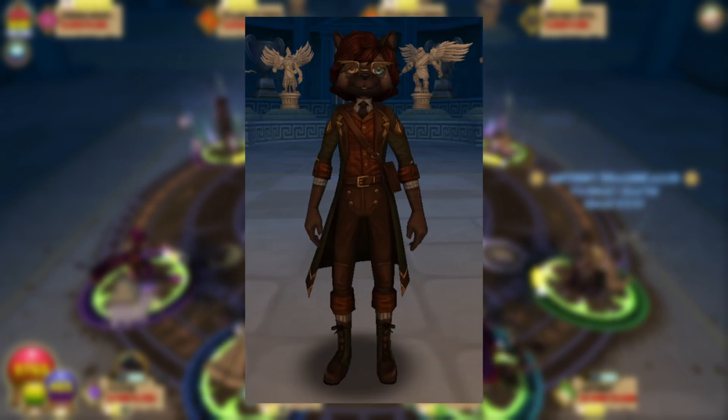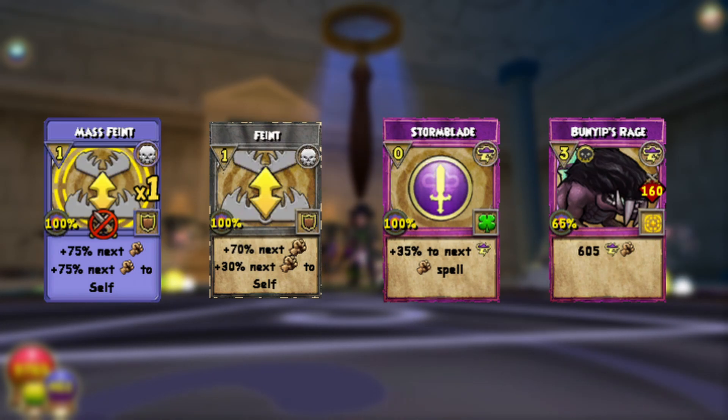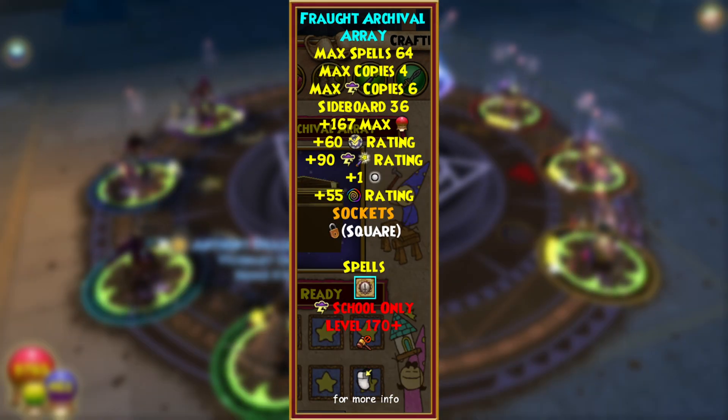Starting the gauntlet, you will face a boss named Imogem Nightgrove. She has no real cheats and only has 9k HP, so you can beat her up just like any high HP mob battle: mass feint, feint, blade, AoE. She actually drops the Athene Amulet, Ring, Deck, and the new Shatter tokens.